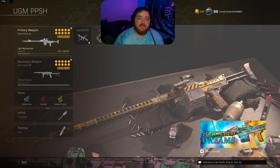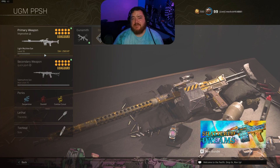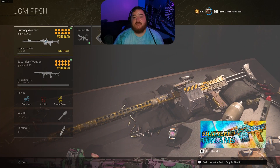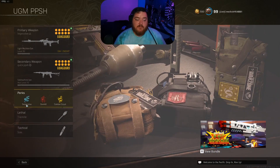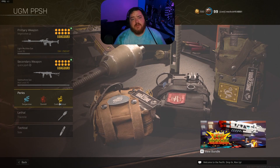I don't recommend using any ARs or snipers as a secondary, because this gun can snipe any situation. I recommend using a quick-fire SMG for those combats within 15 meters, but besides that, the UGM will take down everybody. For perks, I recommend Serpentine, Overkill, and then Combat Scout — because Combat Scout is definitely like having wall hacks without actually having them.